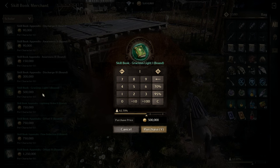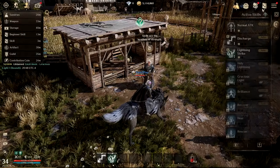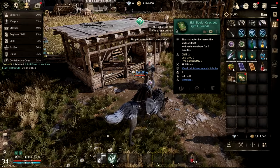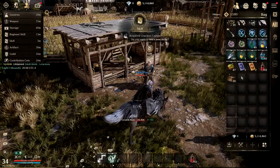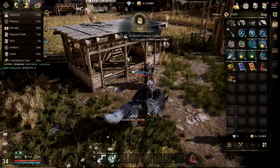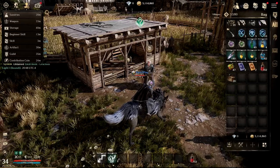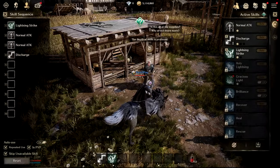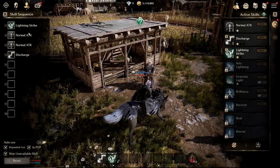Gracious Light is one I need to buy. Once you buy a skill, come over to your bag and just use it — you should have it there.